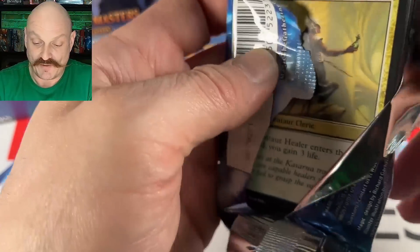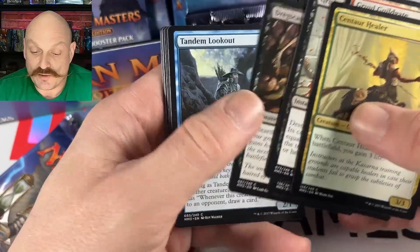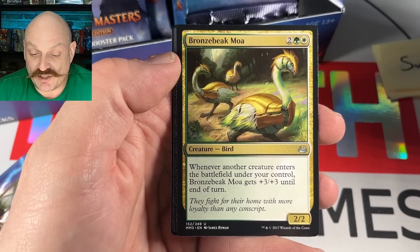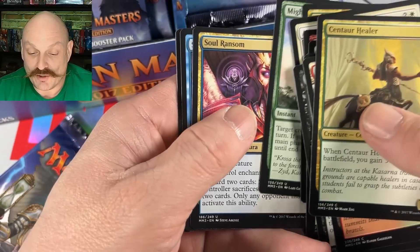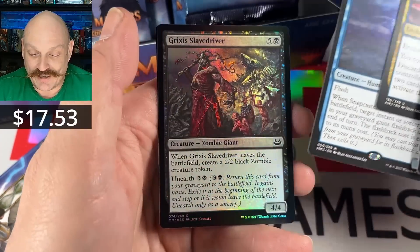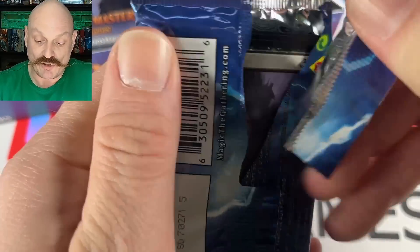Time for a Mythic, I feel. A Hoof — please, that would be awesome. Cavern it up! Bronzebeak Moa — that guy doesn't see reprints very often. Him and the goose, they're bros. Wait, a little Snapcaster though! Snappy! Guy on the box art — it's a small victory, LC.